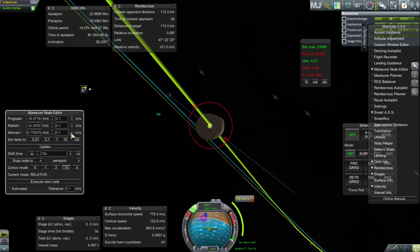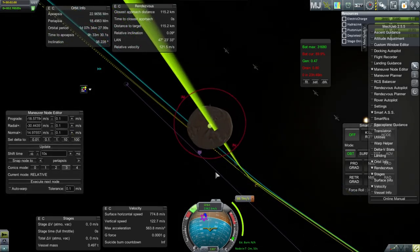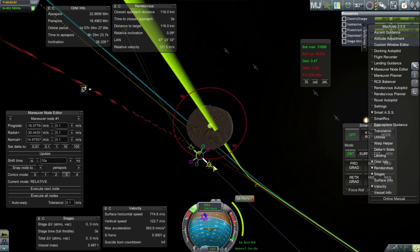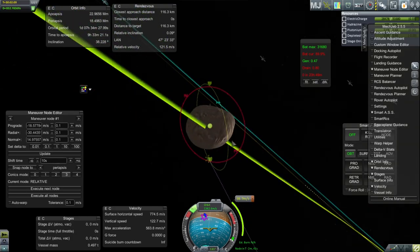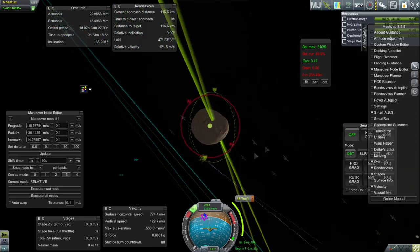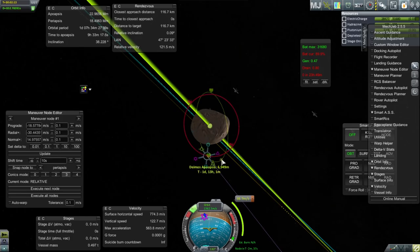This time MechJeb cannot fool with me about it because it's not reading anything. So that's just the encounter, and then when we get there, getting into orbit... Well, it really shouldn't require too much. 90 meters per second — well, that's more than I thought it would be. But if we do it right there properly, we can get that orbital contract done.